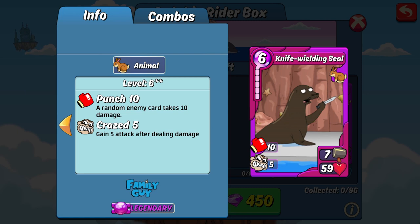This next item we already covered in last week's review, but to recap, Knife Wielding Seal is one of the best defense items for animal. It has an amazing 59 HP, which makes it a pretty reliable card that most likely will not be taken out in one hit. On top of that, it has 10 punch to really dish out some extra damage. Its starting attack of 7 is subpar though, so don't expect it to be dealing too much damage through its attacks.